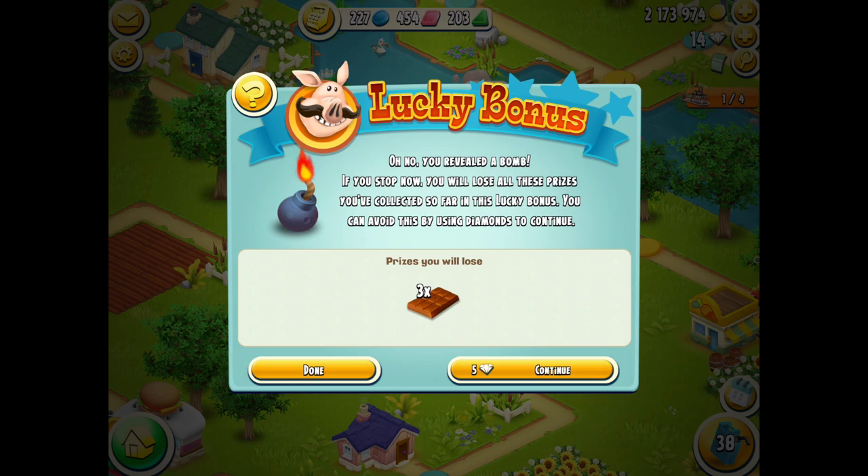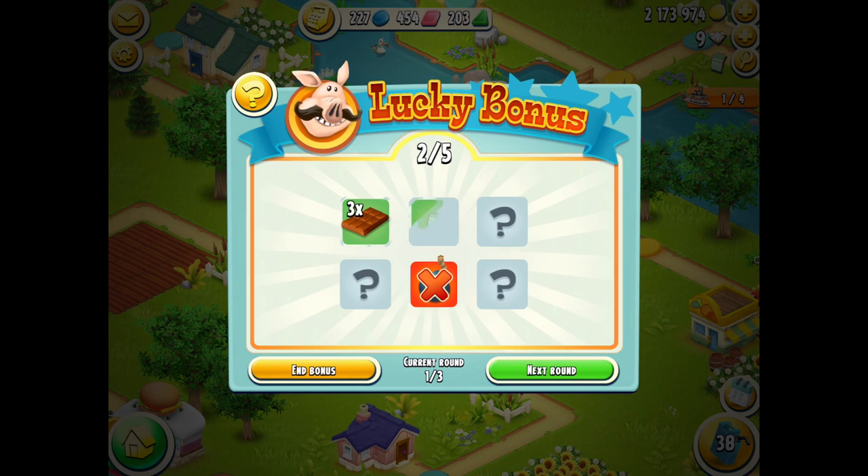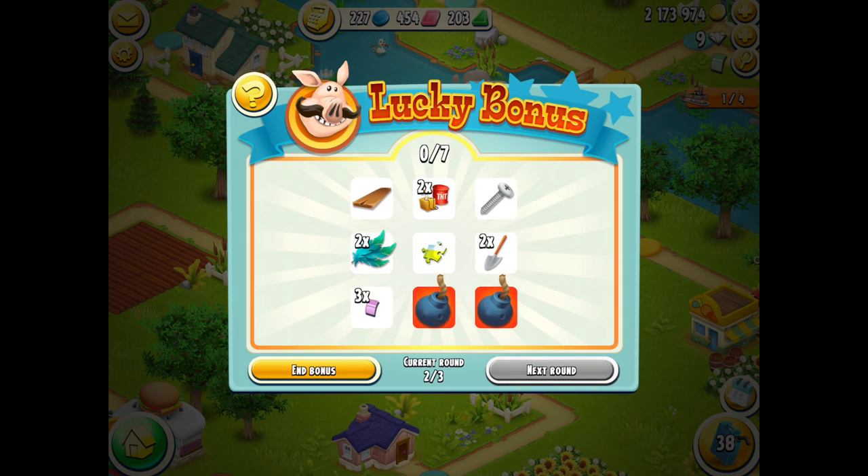Okay, let's do it just for the sake of showing you how this works. Now I know that none of the others will be a bomb so I can tap them all — seven green vouchers, two axes, two lobsters, and two wooden panels.